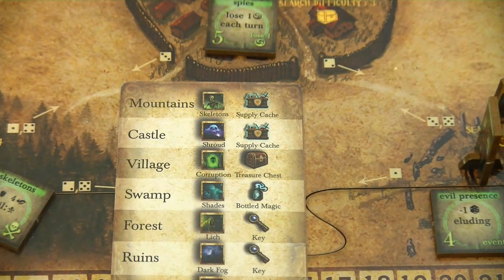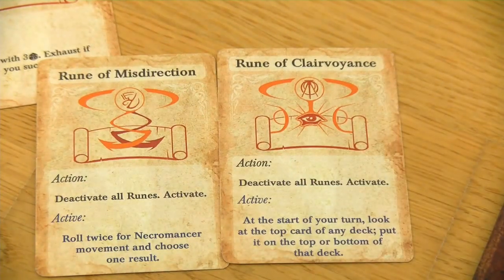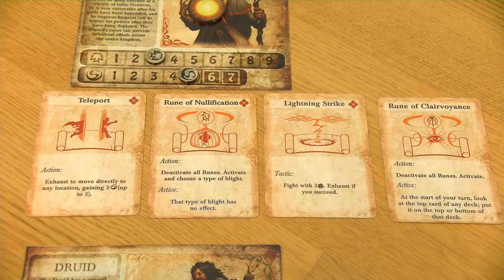A supply cache allows you to draw two of your power cards - in this case the wizard power cards - and then you are allowed to choose one to keep. On the left is the rune of Misdirection and on the right is the rune of Clairvoyance. They are both definitely cool, but the rune of Clairvoyance is cooler as it allows you to look at the top of each deck and decide whether to keep it on top or send it to the bottom. You first have to activate this rune, and you can only enable one rune at a time.